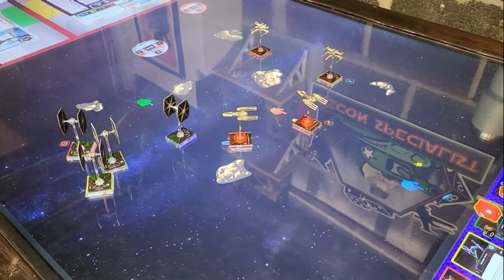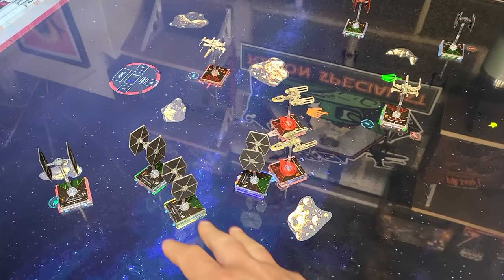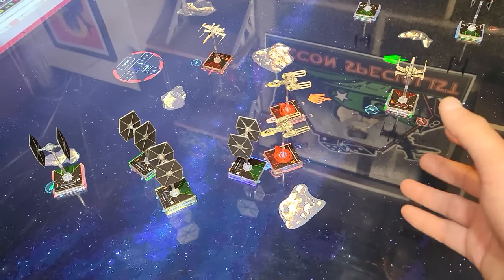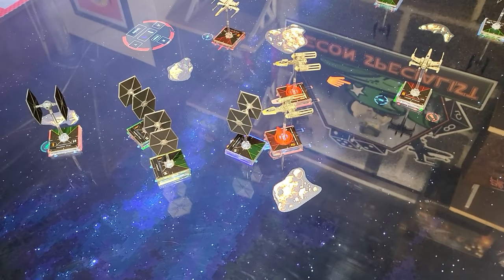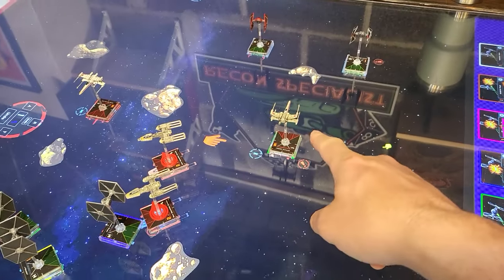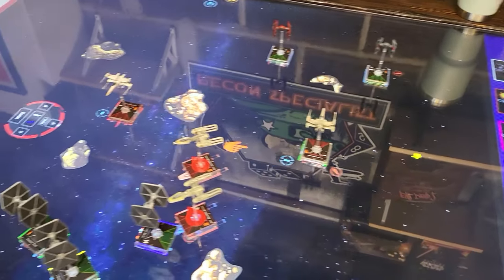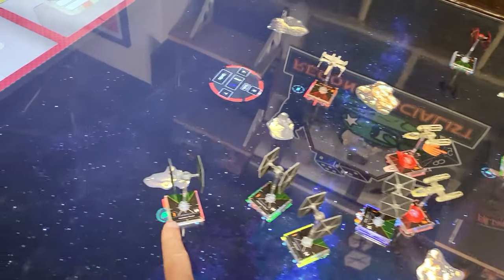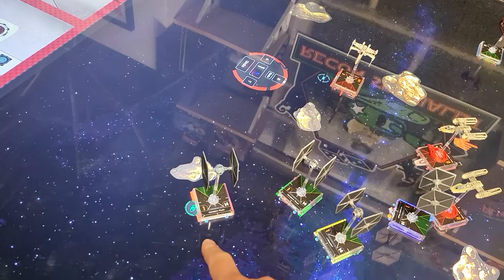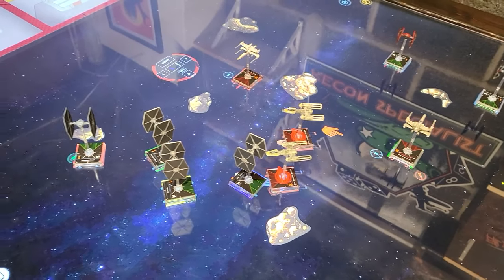Turn four: we still have a glob of TIE fighters. Joseph took one crit and a shield hit; I took one shield; Dan took one shield. The interceptors came in on one side and are rushing him. I'm going lazily through the rocks, nice and safe. Red is definitely going to fly through a rock next turn — we'll see if they die heading into turn five.